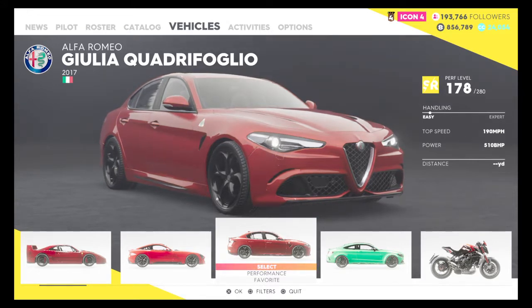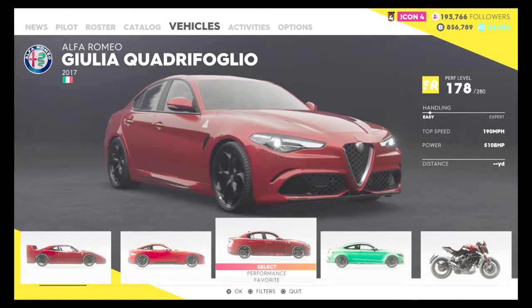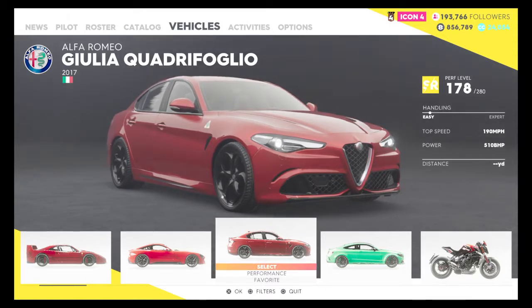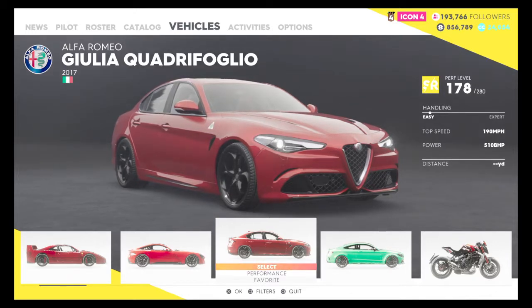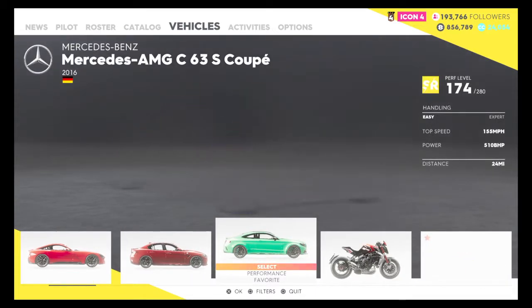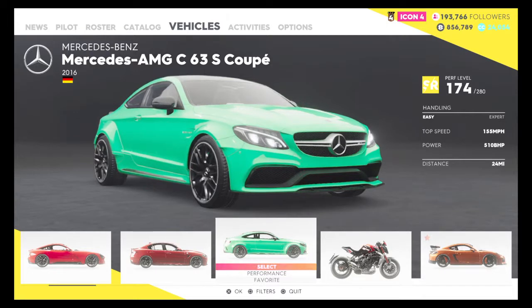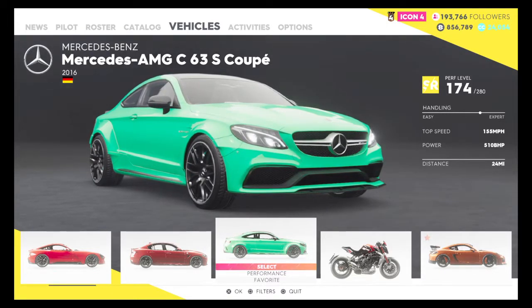The handling on this is very easy - again, it's kind of like the Corvette. One tap of the joystick and this thing's drifting. Top speed: 190 miles per hour. 510bhp, so it's actually faster than the F40. Distance: none, haven't driven it yet. This one I have driven - 24 miles. Same as the F40, because I'm pretty sure I used this car to drive from Los Angeles to Las Vegas. I didn't record it.